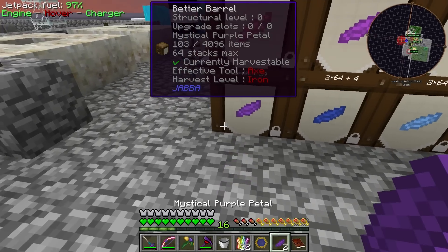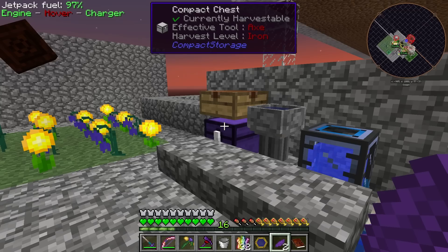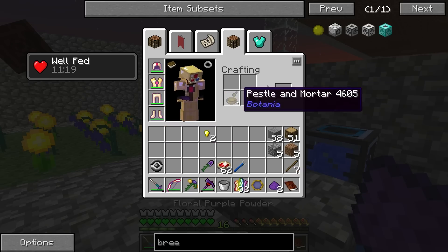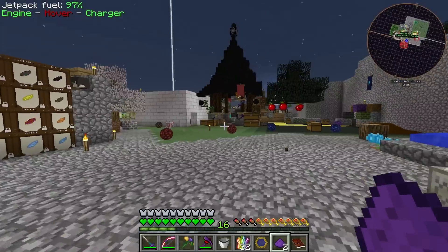I keep forgetting what I need to make because I keep dying to something. How does that happen? You can sort it by hunger restored, saturation, or by name too whenever you look at it. Yeah, I need to make a solar panel.